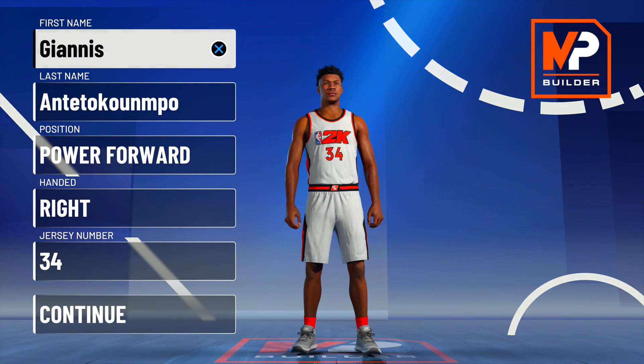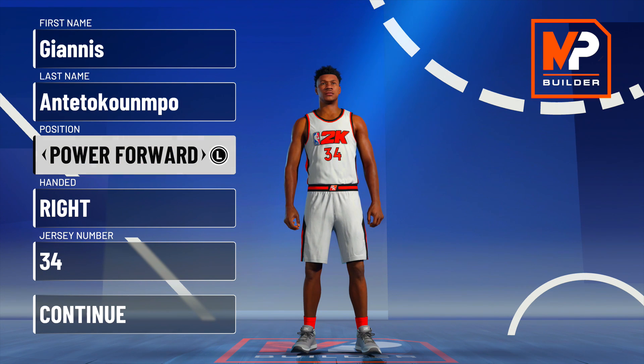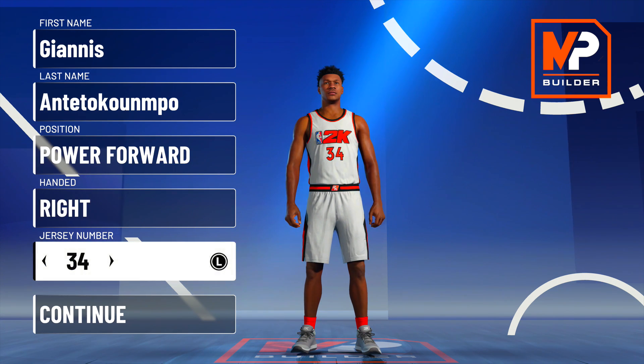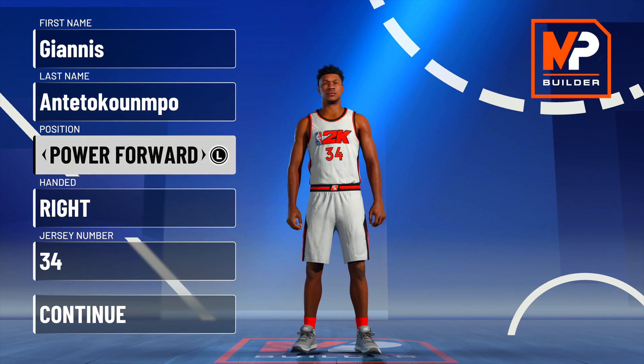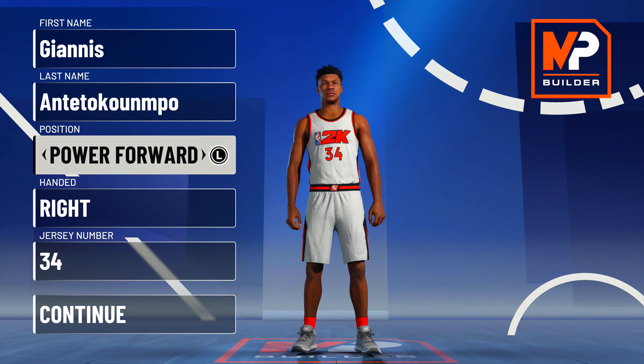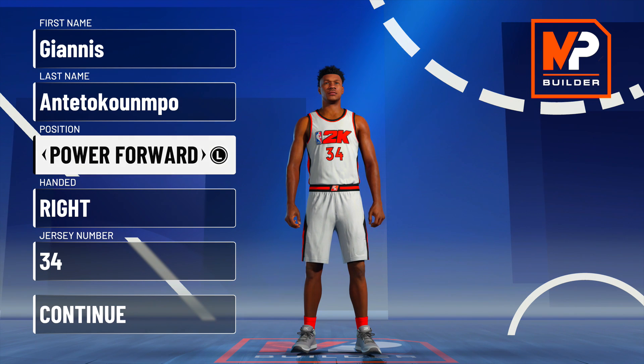What is up guys, it's your boy BadgePlug and today I got for you the Giannis Antetokounmpo Demigod build. You guys have been asking me to do another NBA 2K21 giveaway — I already gave one away on my Twitter at BadgePlug, a $100 edition. Get the last video to 9000 likes and I'll pick someone from the comment section below.